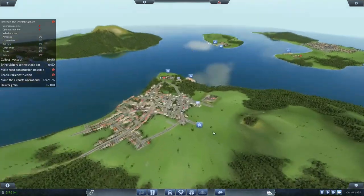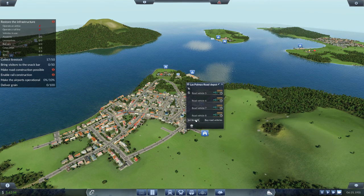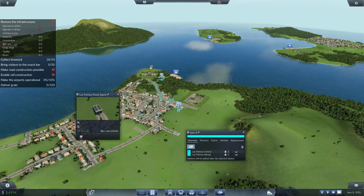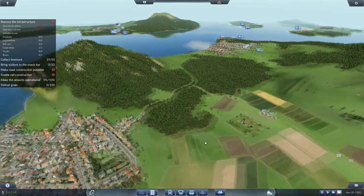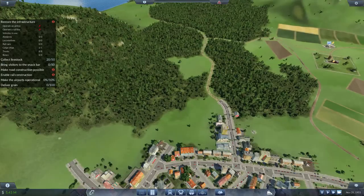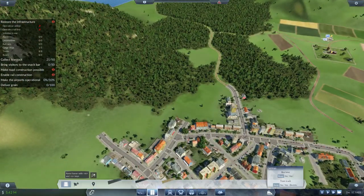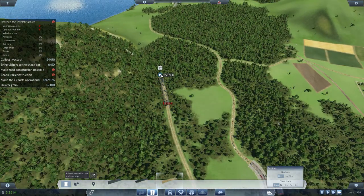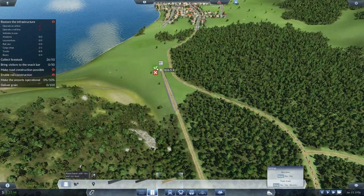Everything's looking hunky-dory. Click here, buy road vehicles — all the last four we can build. Set line, new line, go one, two, three, and the farm is the fourth one. As you can see this road is already chock-a-block and it's going to cause chaos with your vehicles. Grab road and try to make a shortcut road — keep it fairly straight because you want to make it shorter than this road so the computer's vehicles will prefer it.